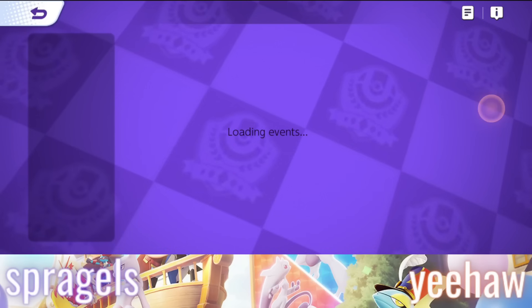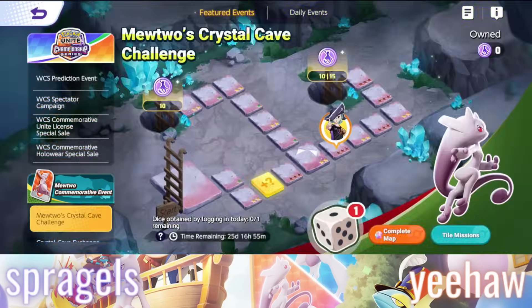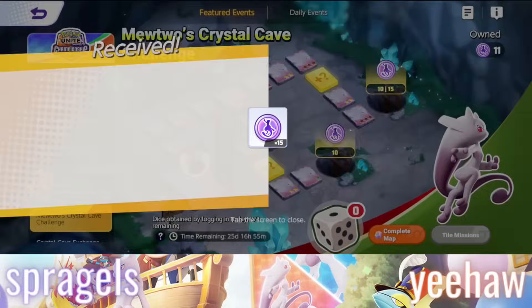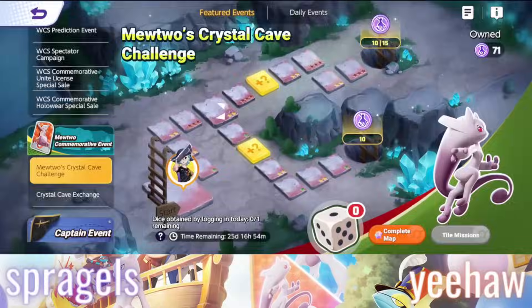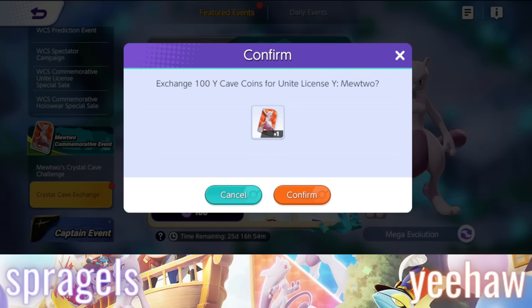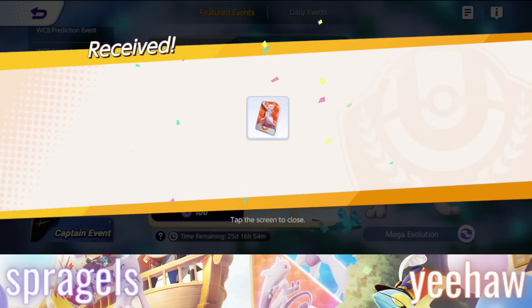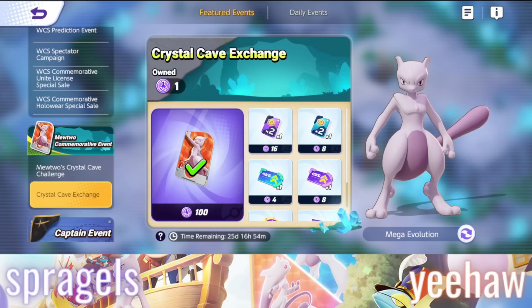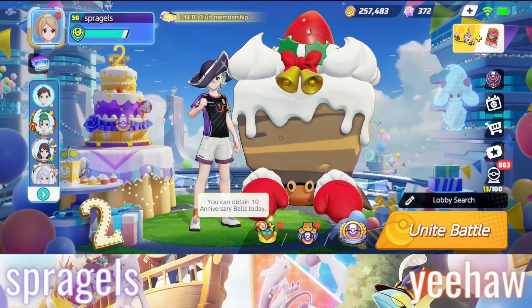Now, on to juicing this with real money. Let's go. And there you have it — I now have unlocked Mewtwo Y here from the shop, and I'm going to go ahead and play it inside of a game and post some videos here about it.